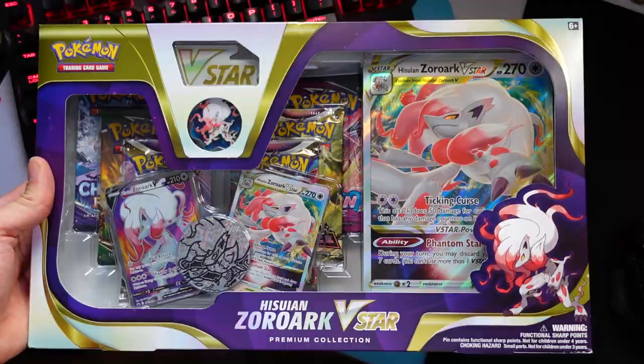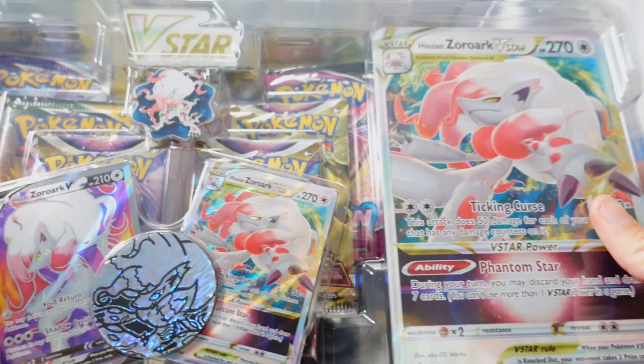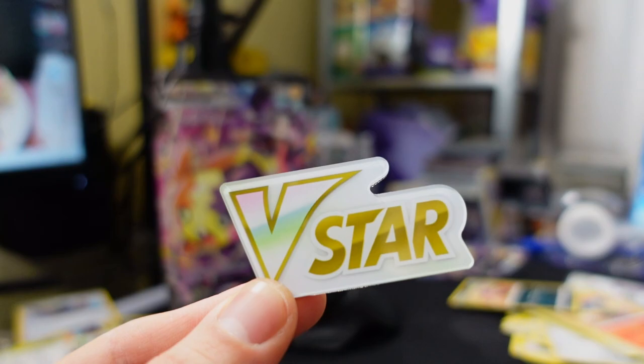Next up we have the Hisuian Zoroark V-Star box — one of my favorite decks to play right now, kind of my pet deck. It's not necessarily seen as super competitive but boy is it fun to play, and you get to play with some of my favorite cards like Gengar. Here's a look at the packaging — we got the Jumbo Hisuian Zoroark V-Star, a bunch of packs including Evolving Skies, and a V-Star marker. We also have the Hisuian Zoroark pin — pretty cool, multi-leveled, which you don't see often.